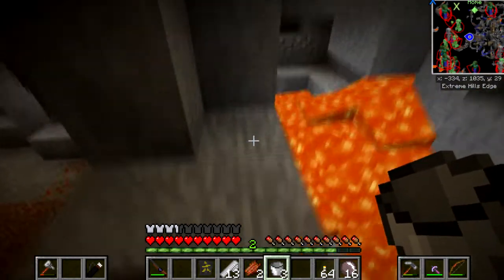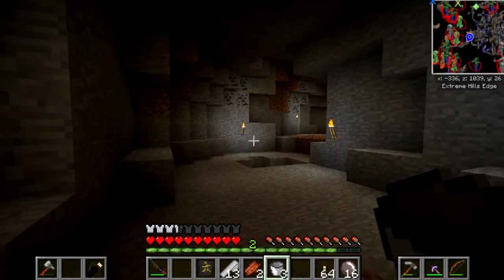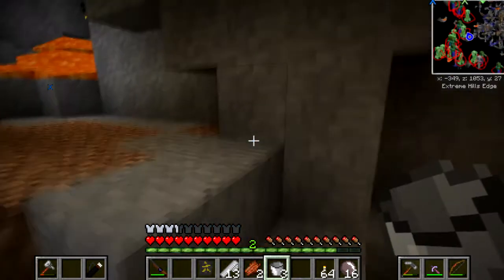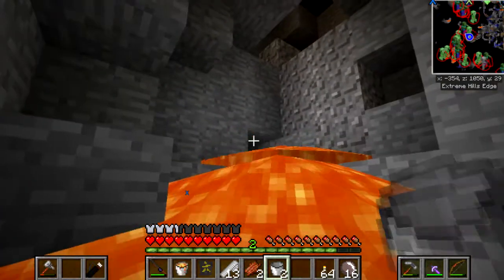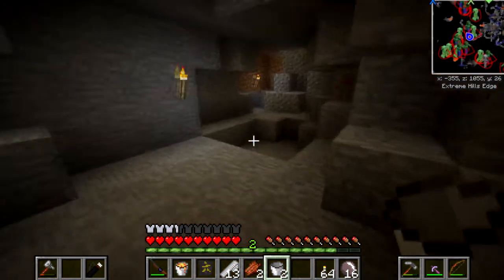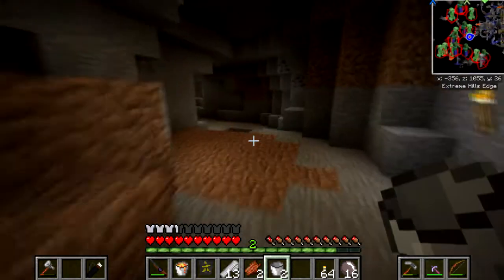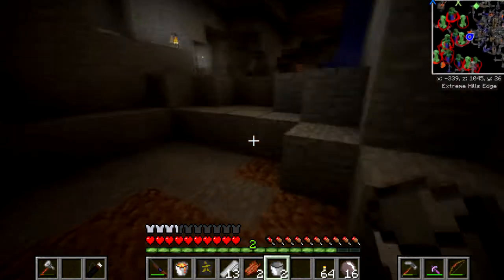Yeah, there's some lava. I'd rather a pool. I don't know why I didn't go to the nether — actually, I do. I don't want to deal with minotaurs. I might have to deal with minotaurs down here, but not quite as many. There's one block of lava. Okay, so I need to find two — where can I find another one?